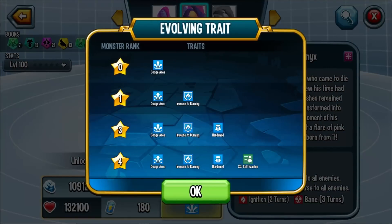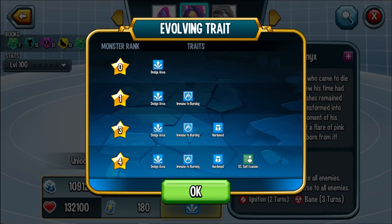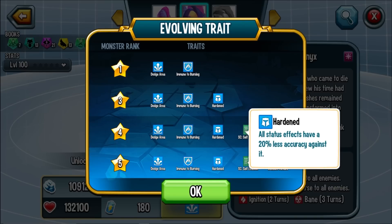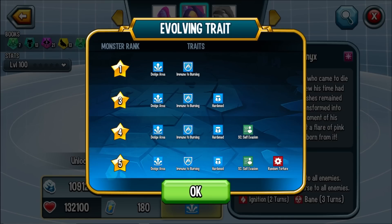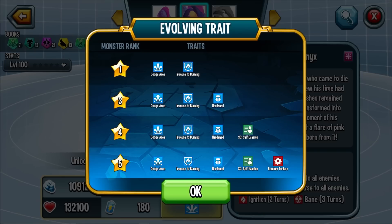The reason I'm most excited about this monster is because, as you can see right now, the trait: Dodge Area. At rank zero, unranked, this monster starts off with Dodge Area, making them highly usable in the meta. You're also immune to burning - it's whatever. Umbrella Hardened trait - it's whatever to me. Self Evasion is pretty nice; you don't have to worry about those situations where a monster removes positive effects from the whole team, because you have Dodge Area. Even if a monster has that - like Slumster is very well known for it - it's not going to affect you.